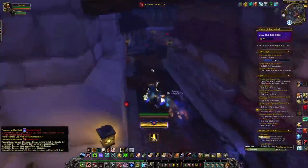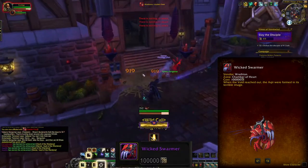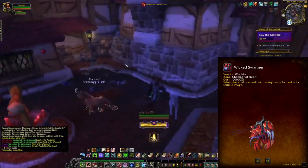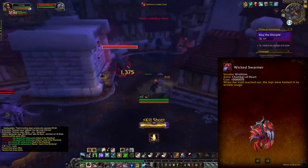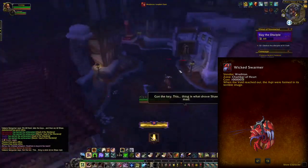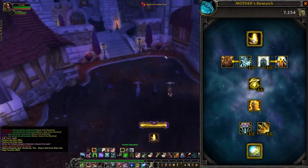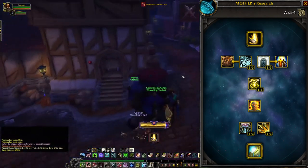There's also another mount called the Wicked Swarmer, which can be purchased with 100,000 Corrupted Mementos from Wrathion. These mementos drop from dailies and the weekly event, but the most consistent way is to complete Horrific Visions with more masks by beating every single boss in the vision. Even so, you'll likely have to dedicate mementos to upgrading your tree. So if you really want the Wicked Swarmer, it's going to be one of the longer grinds, time-gated by the total number of visions you can run.